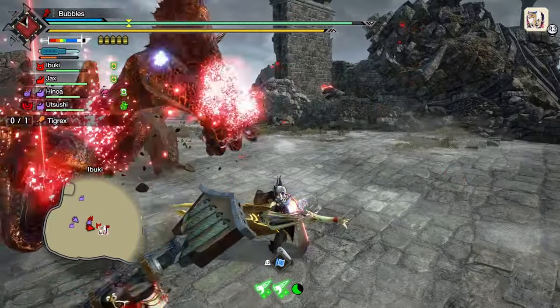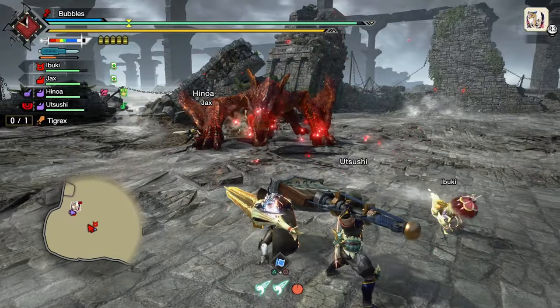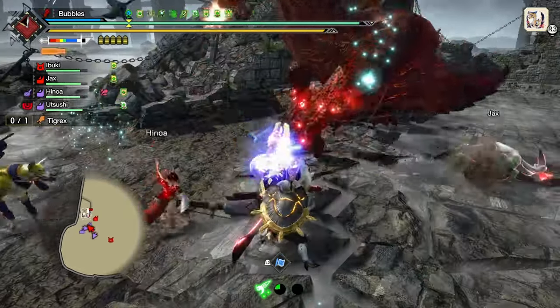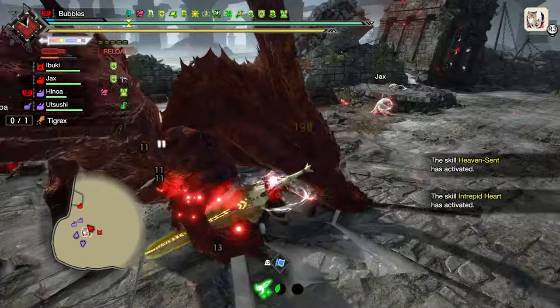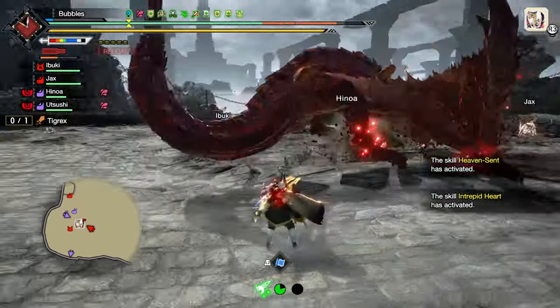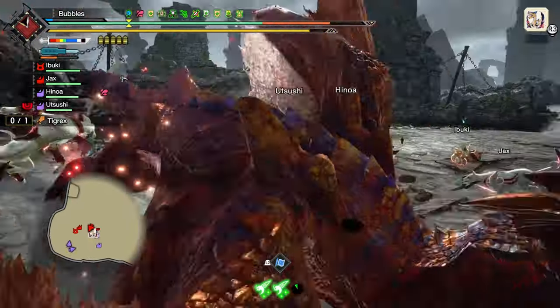We'll just block these. He missed me. Hyper armor through this — easy stuff, big damage. It didn't let me block in time, that's okay, we'll get up normally again, just to keep our wind mantle up as long as possible. We can just block these.